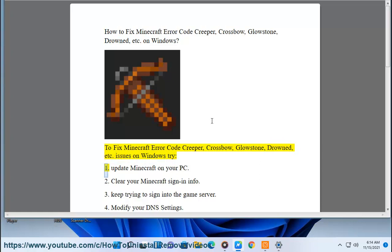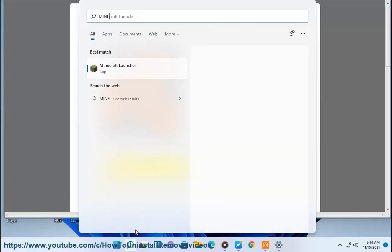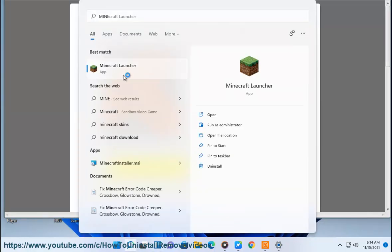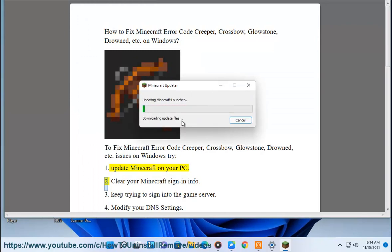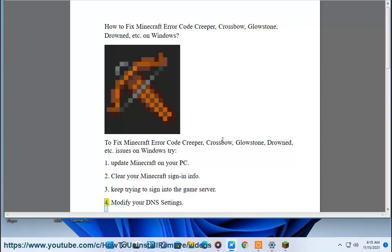To fix Minecraft Error Code Creeper, Crossbow, Glowstone, Drowned, etc. issues on Windows, try: 1. Update Minecraft on your PC. 2. Clear your Minecraft sign-in info. 3. Keep trying to sign into the game server. 4. Modify your DNS settings.